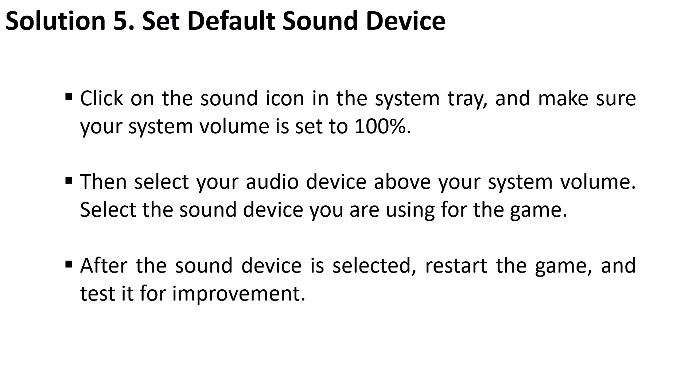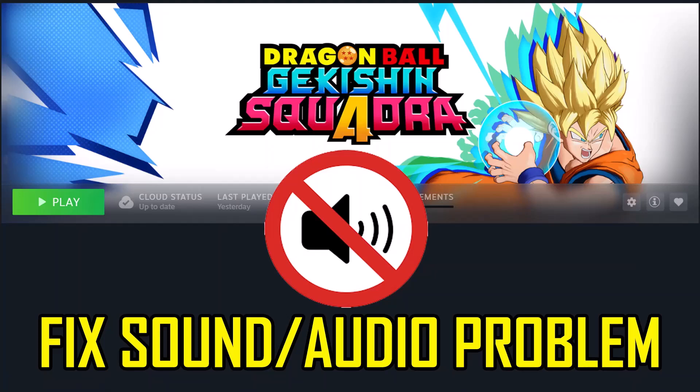The fifth solution is to set the default sound device. Click on the sound icon in the system tray and make sure your system volume is set to 100 percent. Then select your audio device above the system volume — select the sound device you are using for the game. After selecting the sound device, restart the game and test it for improvement.